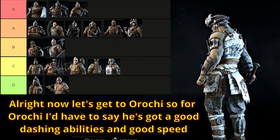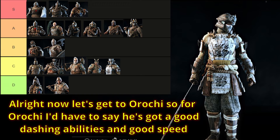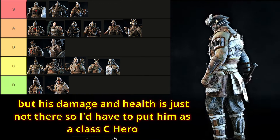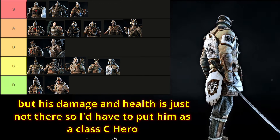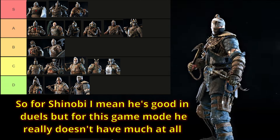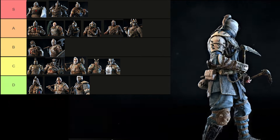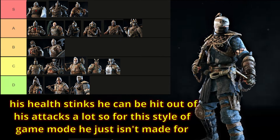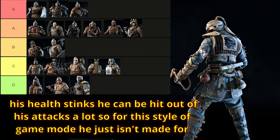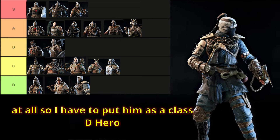Now let's get to Orochi. For Orochi, he's got good dashing abilities and good speed, but his damage and health just is not there, so I have to put him as a class C hero. For Shinobi, he's good in duels, but for this game mode he really doesn't have much at all. His health stinks and he can be hit out of his attacks a lot. For this style of game mode, he just isn't made for it at all, so I have to put him as a class D hero.